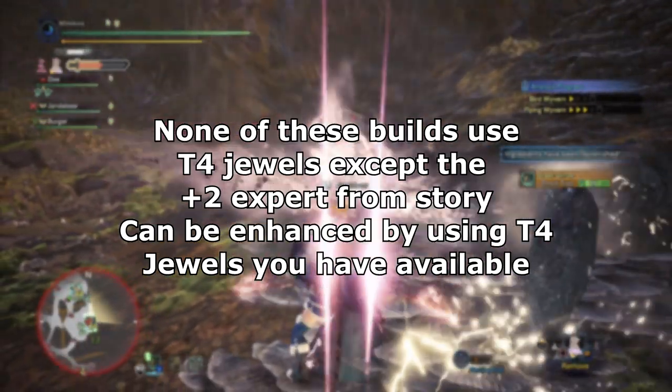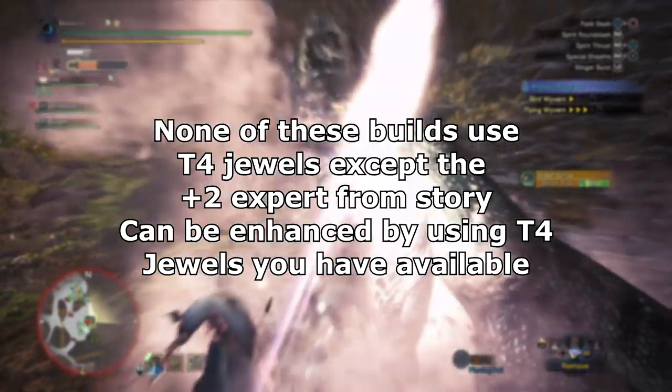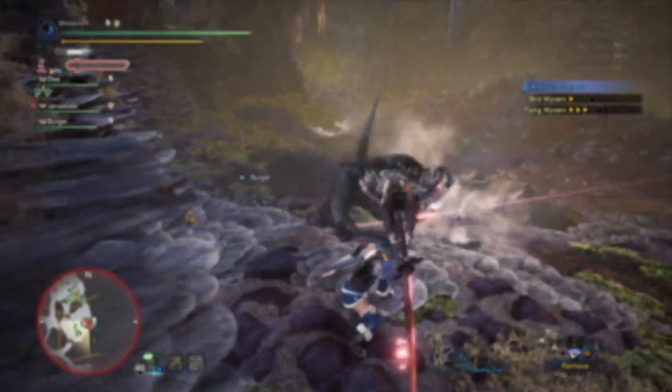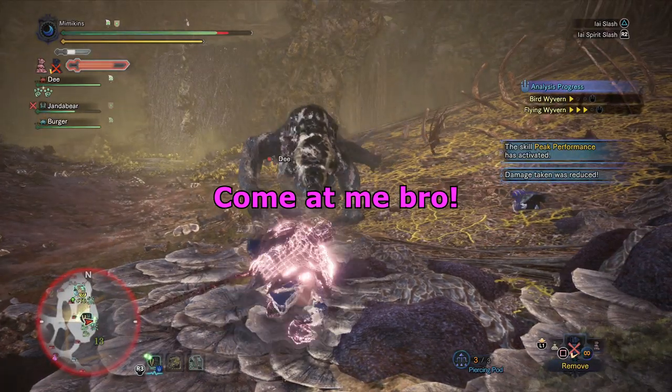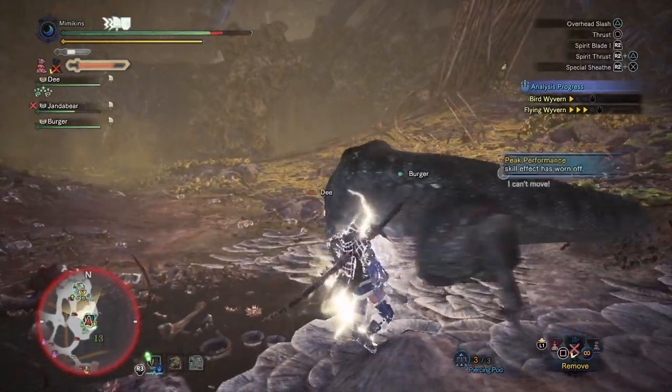None of my builds will include tier 4 decorations except the Expert Clause 2, which is given to you as you progress through the story. There are over 300 new decorations in Iceborne, making it hard for people to mimic my builds if I use specific ones. The builds can however be further enhanced by tier 4 decorations.